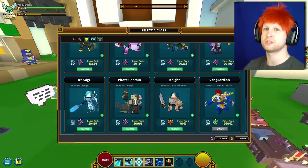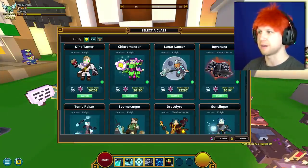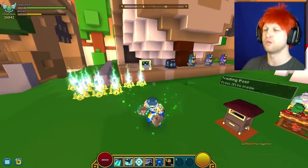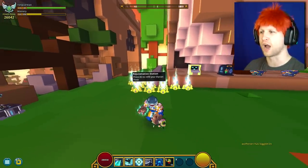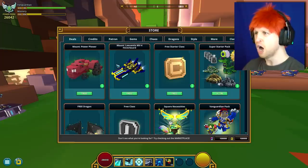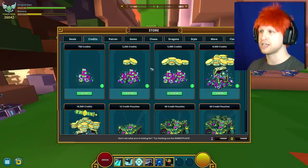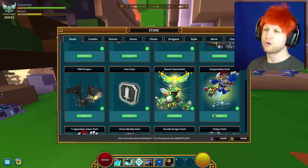As of right now, because we're on the test server, the class is all the way down here because you get it absolutely free. But I'm assuming he's going to be right after the Dino Tamer when it actually goes onto the live server. Getting this class is going to be very, very difficult depending on the method you use. Obviously there's going to be store packs — the Vanguardian pack right here for 3,000 credits, which is roughly going to end up being about 18 to 20 US dollars.